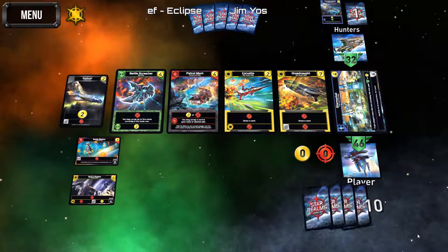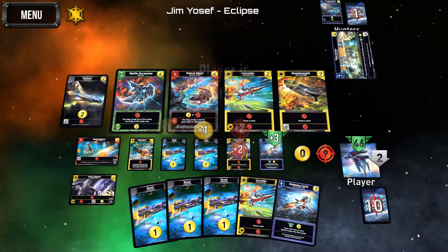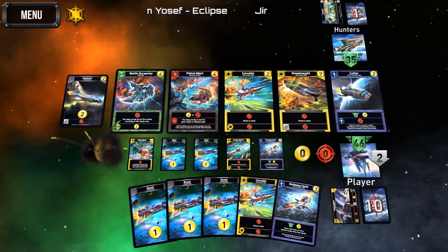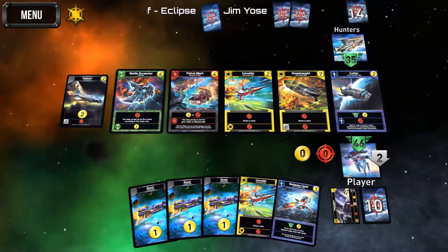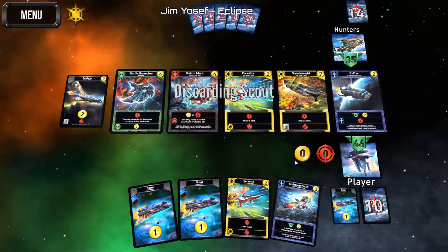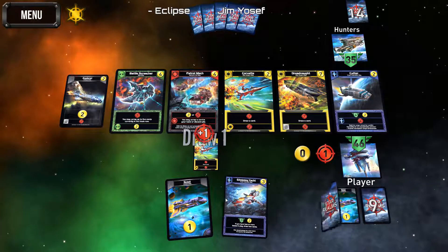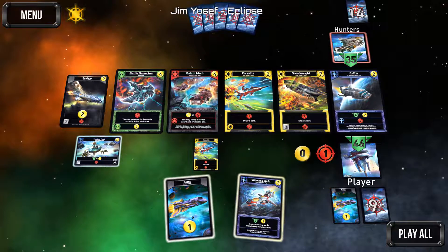He needs to do nine total damage and he probably gets it — and we're going to be doing two discards. He got nine total damage, so let's discard these guys and see what we can get. That's nice, that's nice.